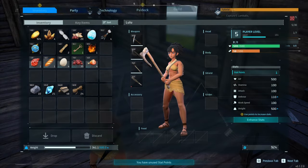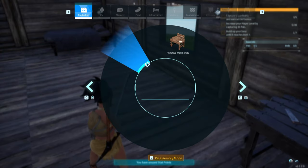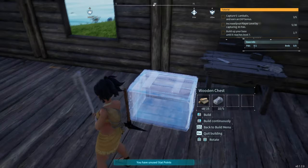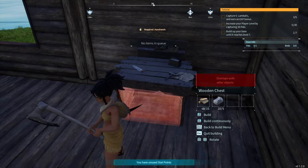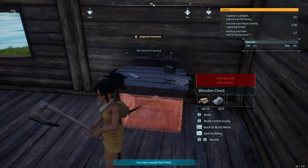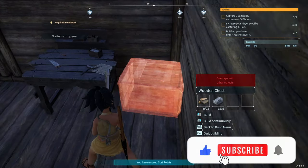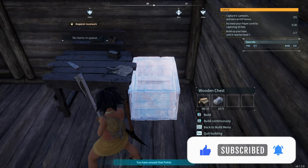Used a little wood for that. Let's build a chest — 15 wood and 5 stone. I wonder if I can put it under the house. I can't, so let's stick it next to it. I kind of like it this way.